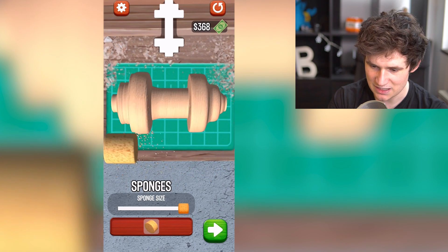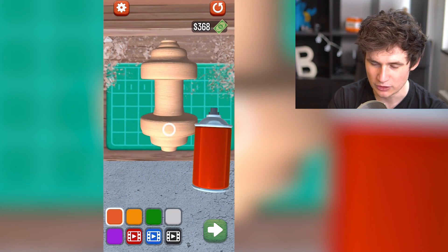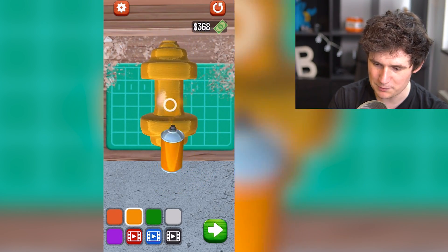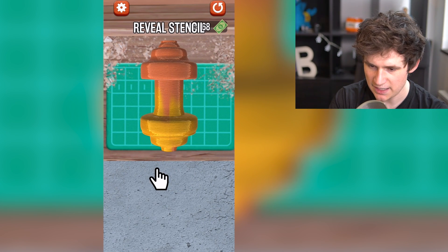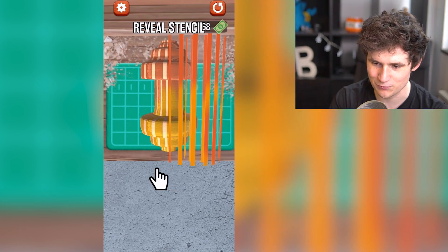Yeah, nice. Yeah, that's what I'm talking about. Look at that. It's beautiful, dude. It's almost... Oh wait, no, no, no. Let's make a different color. Let's make it yellow, dude. Let's make the whole thing yellow. Or do we want to make the bottom side yellow and the top side orange? You know what? Let's just do this. And we're gonna make a little footprint.